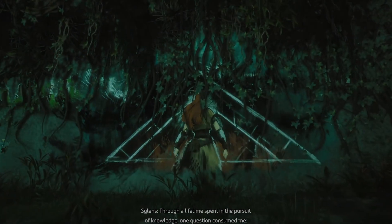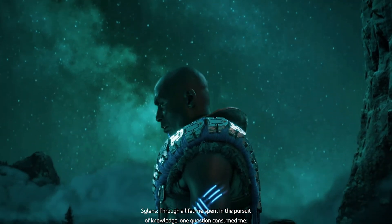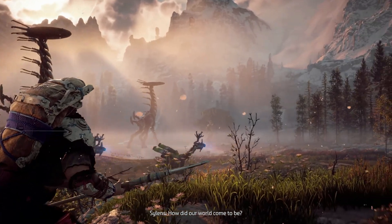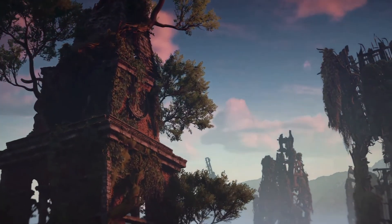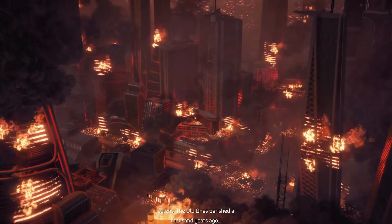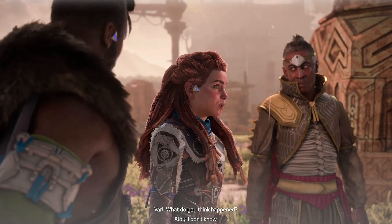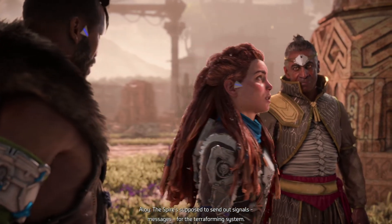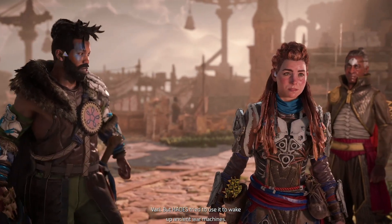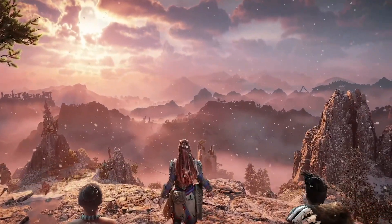Released in early 2022, Horizon Forbidden West was built atop Zero Dawn's unique art style. The romantic qualities of the landscapes were preserved, yet enhanced with the usage of advanced technologies and proprietary tools. While Zero Dawn was a hyper-real game in its own right, Forbidden West takes it a step further. It was definitely a challenge for Guerrilla Games to create a sequel to a game that already pushed the limits of what's possible in terms of graphics. The studio made a very good call by expanding and improving on what we already loved about Zero Dawn.